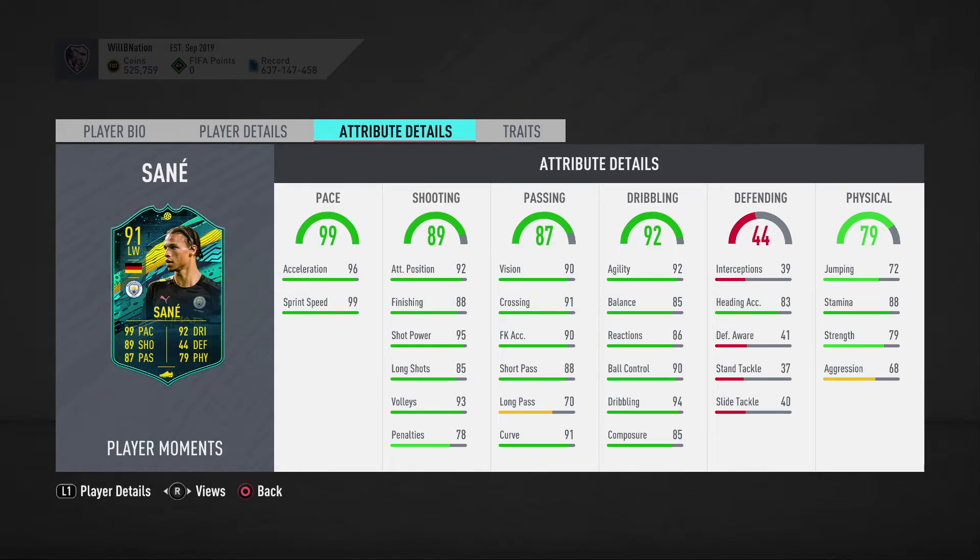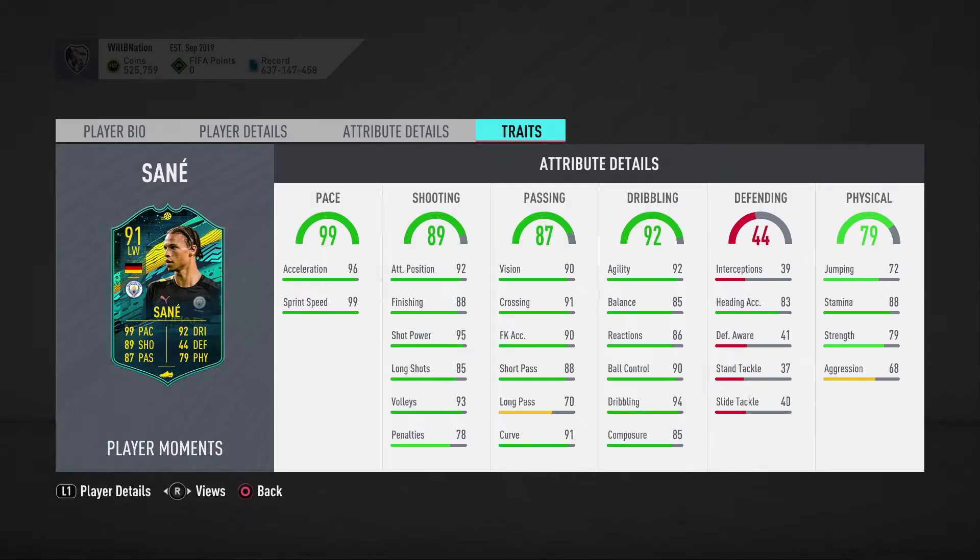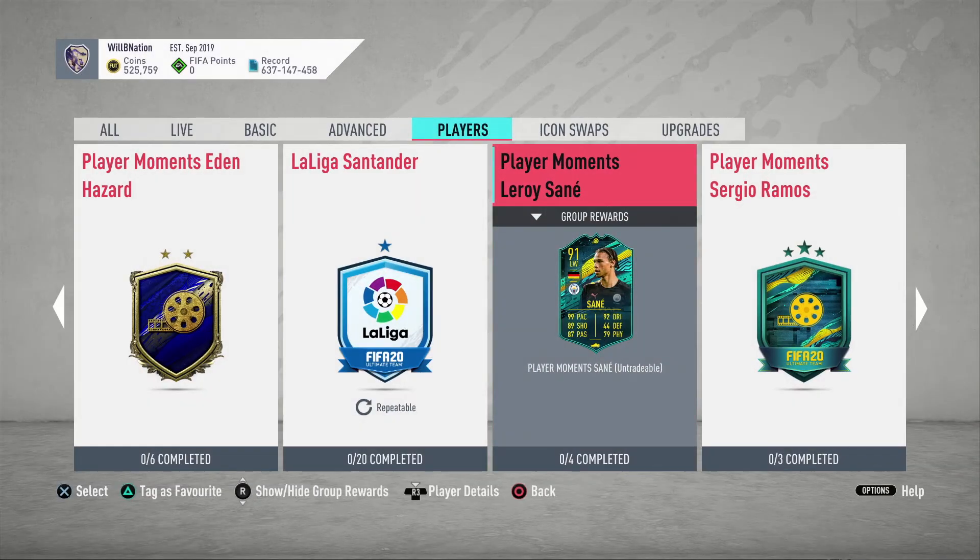Reactions at 86 and composure at 85 are pretty good as well, so I think this is a very, very good card. Defensive stats — not really that interested in. Physically, he's got stamina of 88, which is good, strength of 79, which is good, and aggression of 68, which is meh. His traits include power free kick and flair. Overall, this Leroy Sane card looks very, very good.